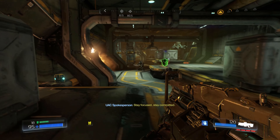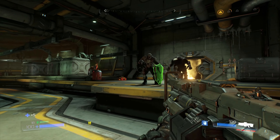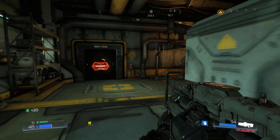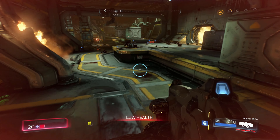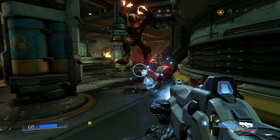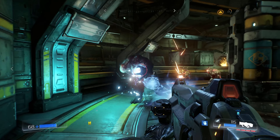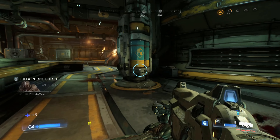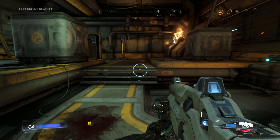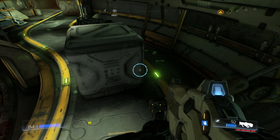Through here is another area, and we're introduced to a new enemy. You saw that laser — that's from our new enemy. These things right here are called Hell Razors. Exactly why they're called that I don't really know — they don't really raise anybody from hell, that's more the Archvile. But the Archvile is not in this game, though he is in Doom Eternal and he can be kind of a pain.